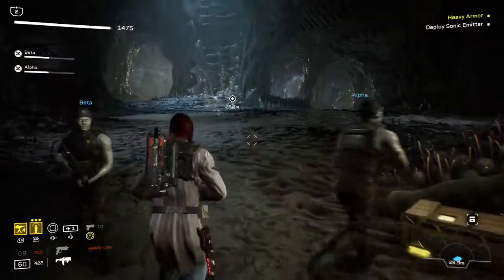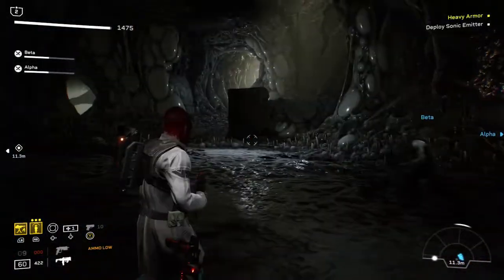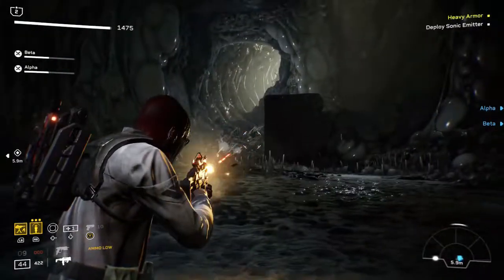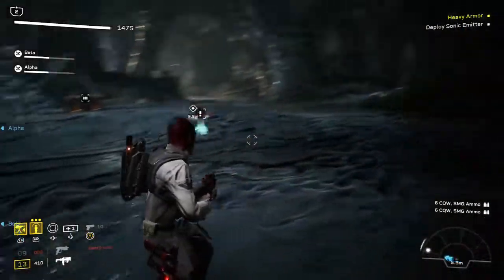The final collectible can be found in the last section of the level. It's a large area — you will see two defence items on the right as you enter. Go all the way to the other side, past the first ammo supply, and you will see the second ammo supply and a first aid kit. The collectible is on the left just before you reach them.